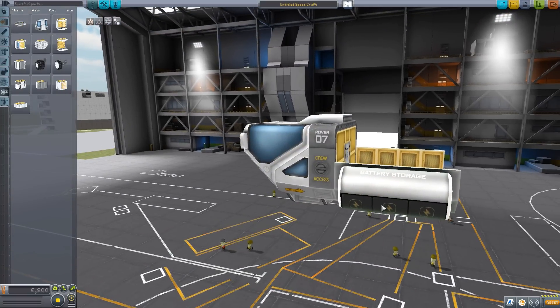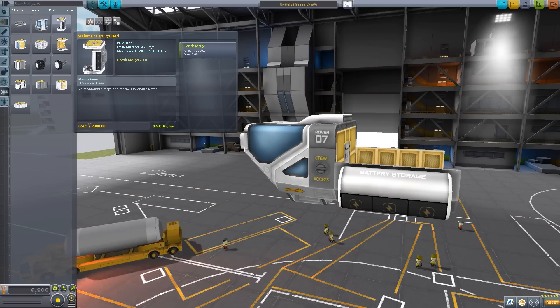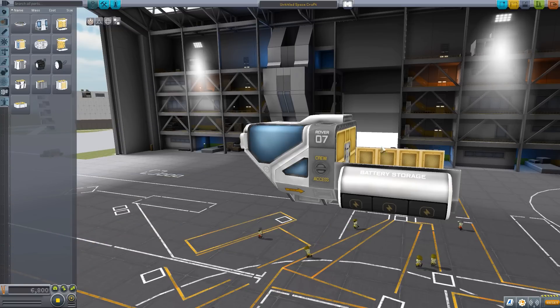On the side we also have battery storage on this thing — quite a bit, 2000 electric charge in this cargo bed. So you can really go a long way on your rover wheels with one of these cargo beds installed.